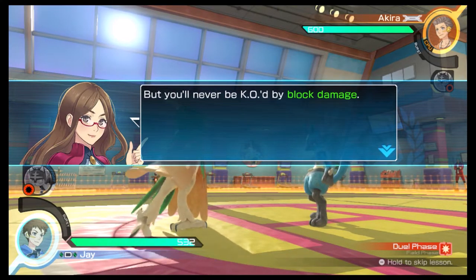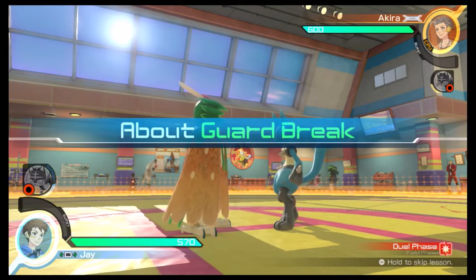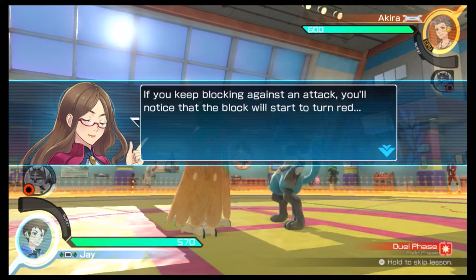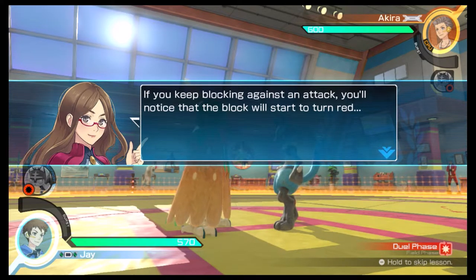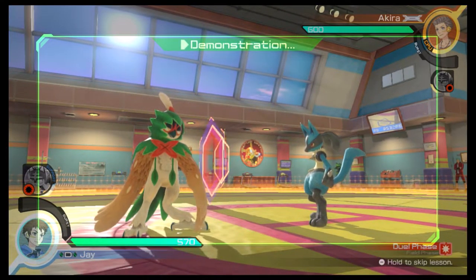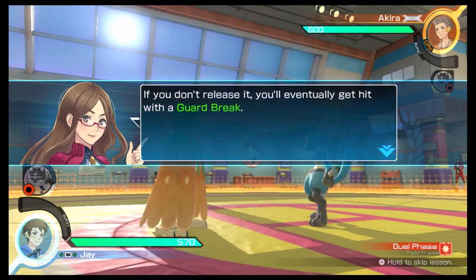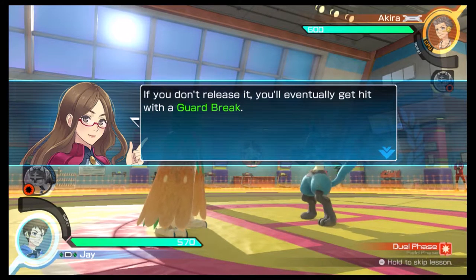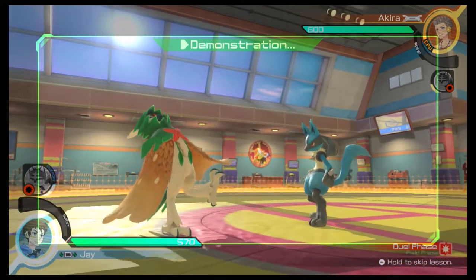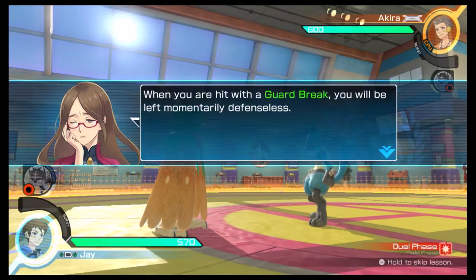But you'll never be KO'd by block damage. If you keep blocking against an attack, you'll notice that the block will start to turn red. If you don't release it, you'll eventually get hit with a guard break. When you're hit with a guard break, you'll be left momentarily defenseless.